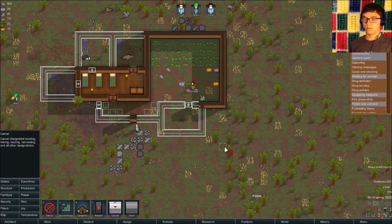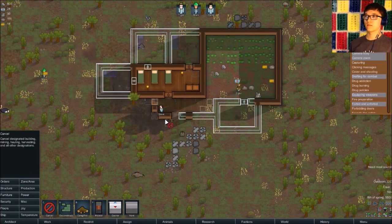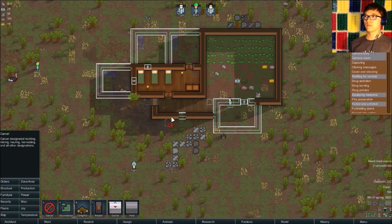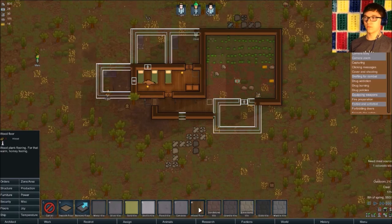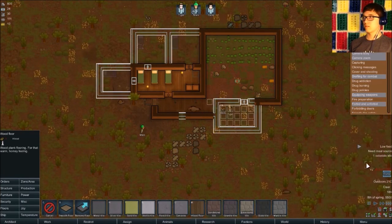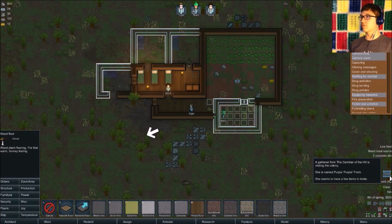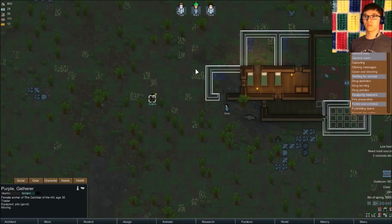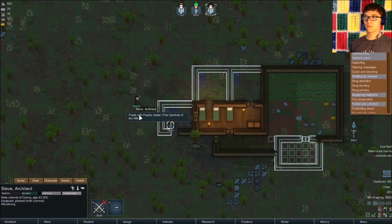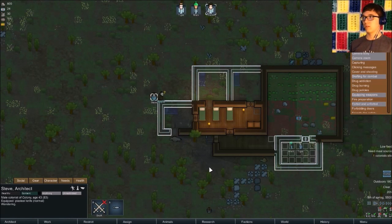There we go. Build. Let's throw some more floors right here. A visitor! A gatherer from the Cambiar of the hill is visiting the colony. She is named Purple Finch. She seems to have a few items to trade.